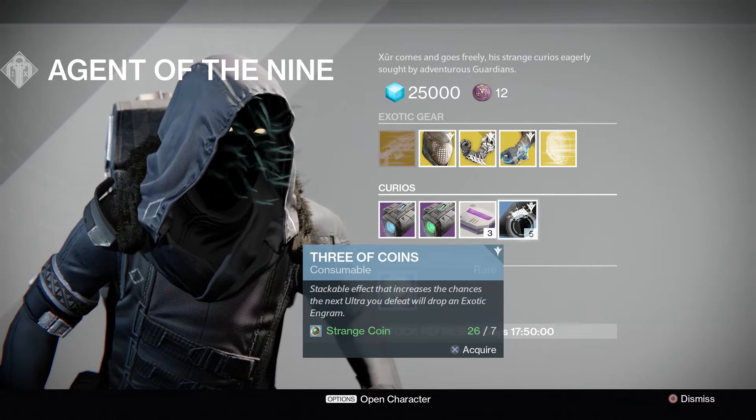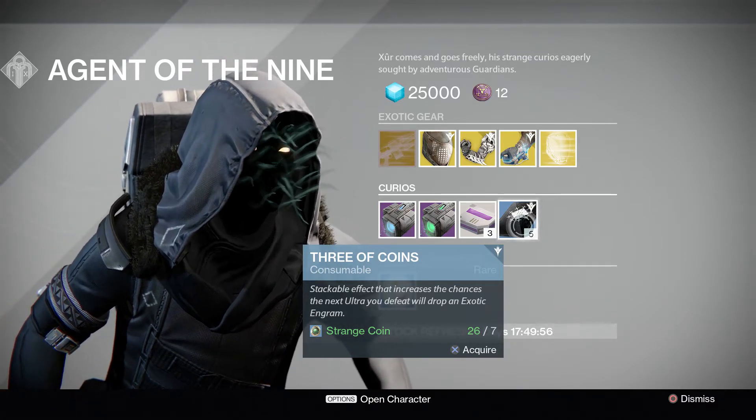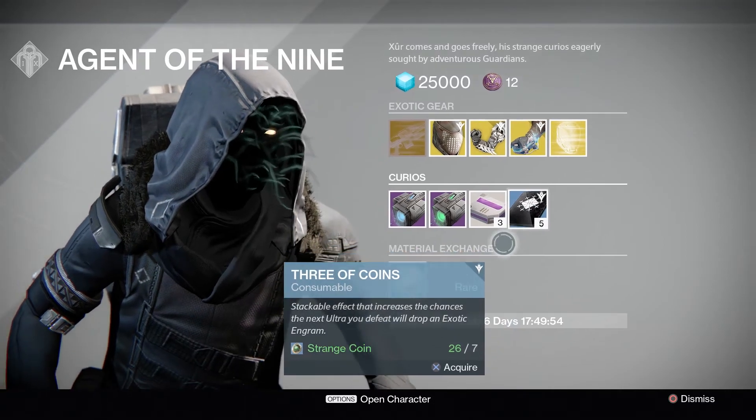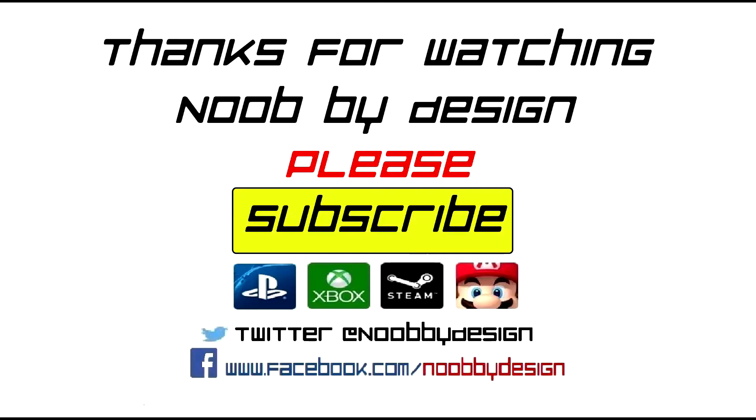You're also going to be able to get Three of Coins, which is a stackable effect that increases your chances that the next Ultra you defeat will drop an exotic engram — pretty awesome. There's also going to be some Motes of Light this week, as well as Strange Coins.